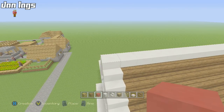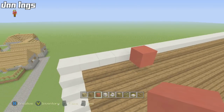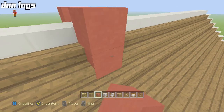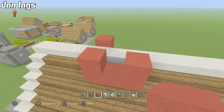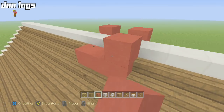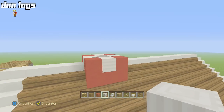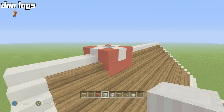To start the cupolas, come four slabs in from the edge and place a red stained clay block on the side. Do this on both sides, break the stair underneath, then take it across three blocks and bring it back up — making a U shape. Break the pillared quartz there and there, place sideways pillared quartz on each edge.